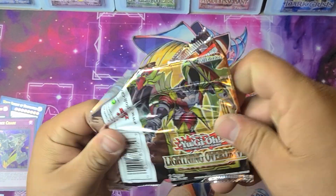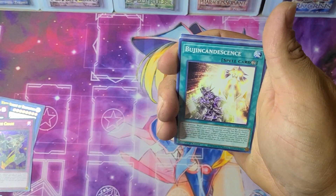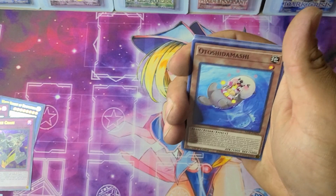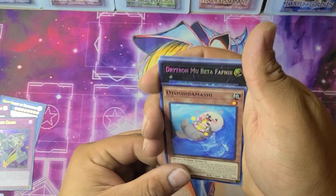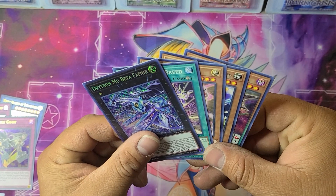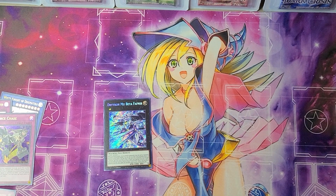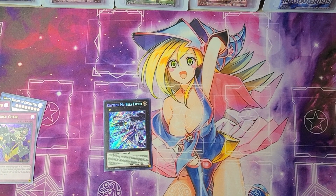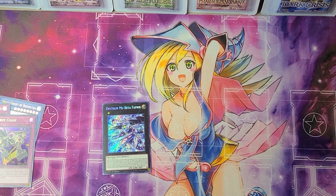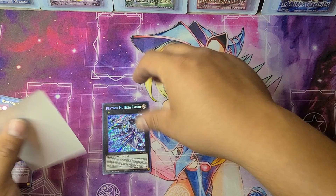Last pack: War Rock Generations, Vision Condescence, Amazement Attraction, Majestic Merry-Go-Round, Otoshidamashi, and — Drytron Mu Beta Fafnir! So we have our second Mu Beta Fafnir. We really need a Zeus now, but we got something we were looking for. That's awesome. Going to sleeve that up right now.